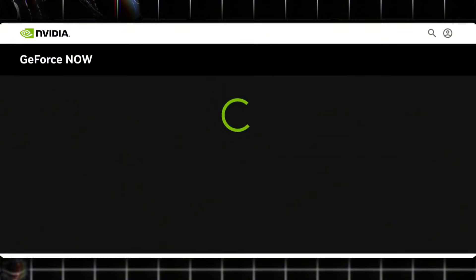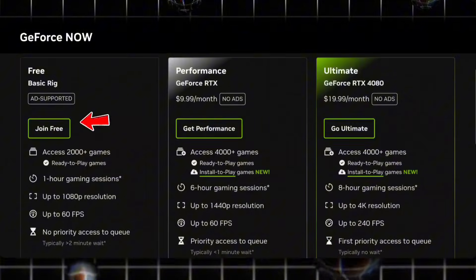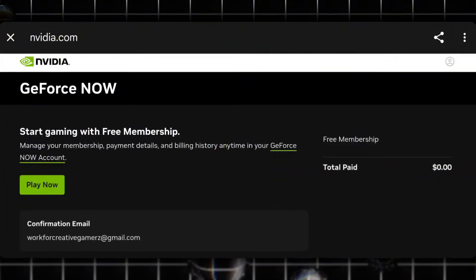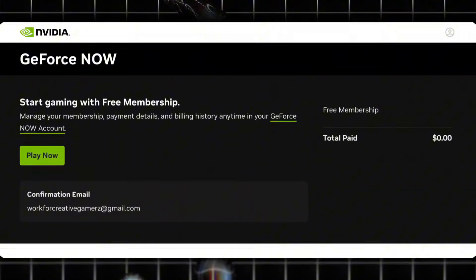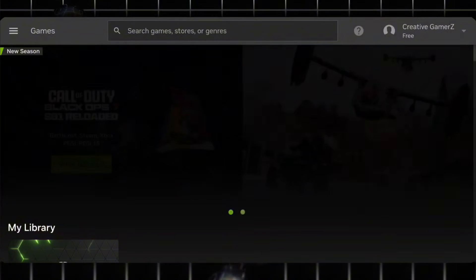Just tick the consent screens and submit. Once done, you'll be redirected to the official GeForce Now website. Here, you'll see different subscription plans. You can join the free plan for now and upgrade later if you want better performance or shorter queues. After selecting your plan, click on Play Now and the GeForce Now Cloud Emulator will fully open.